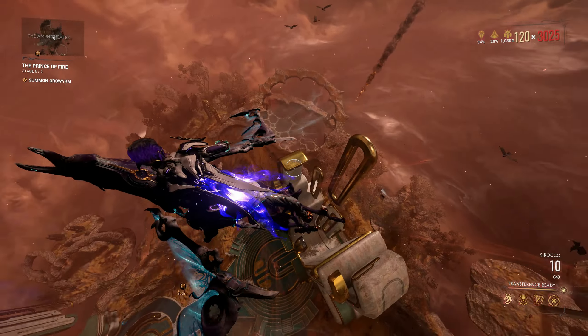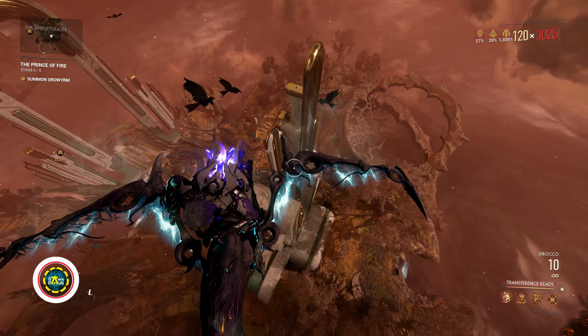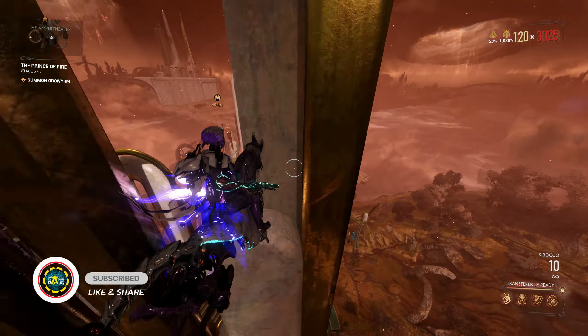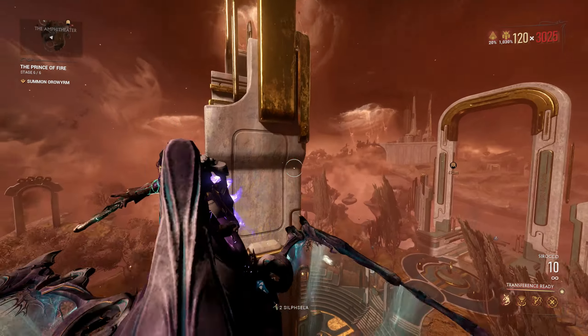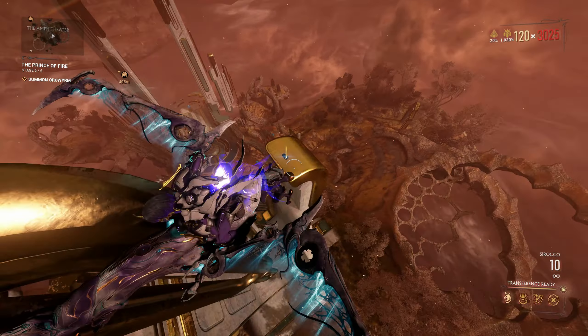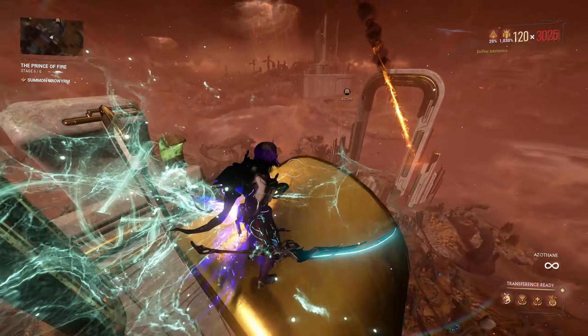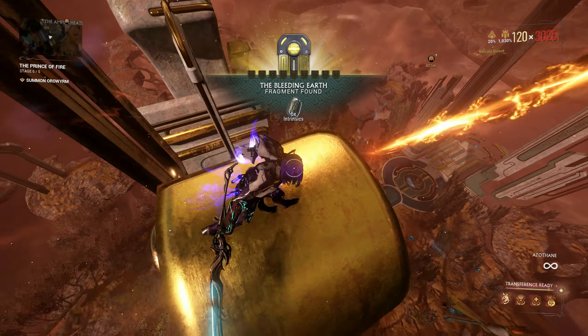Moving on — if you're looking to get fragments, the very basic tip I'll give you is that every tall structure you see, just go up there and you will most probably find them. In this run I managed to find a few just by going up and checking if there was something to obtain. Getting there was a bit difficult with the horse, but you can get the fragment.